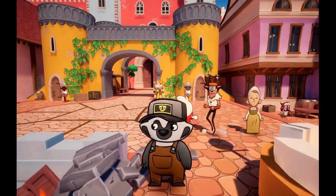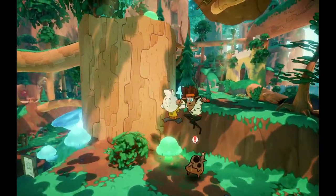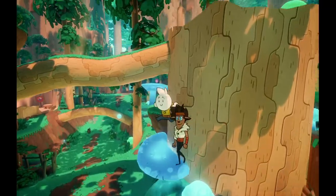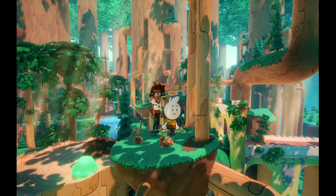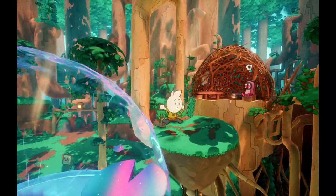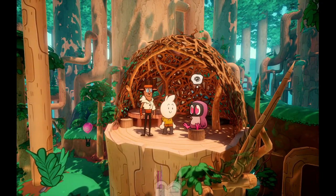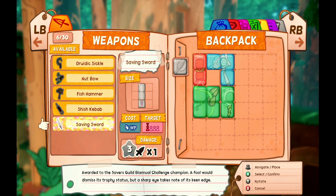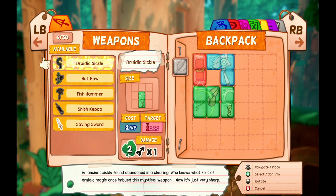I was looking for more things that we can use Yagi on. I remember there was a couple of things here you could use. Oh, that's right — over here. We talked to Mr. Squirrel — or we can pet him. I forget, that's what you can pet animals here. Before I forget, we can equip that Saving Sword. We have a room that's three damage but it's neutral. It's probably better than the Druidic Sickle.